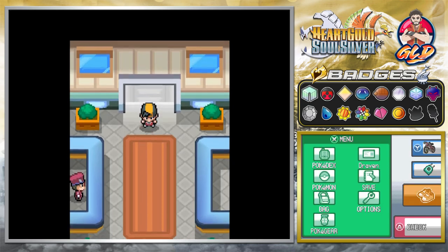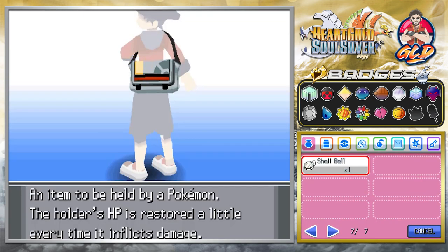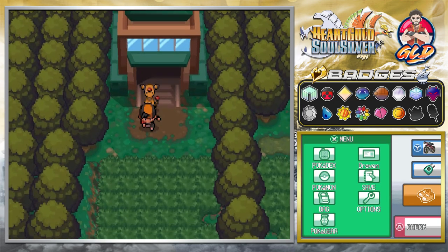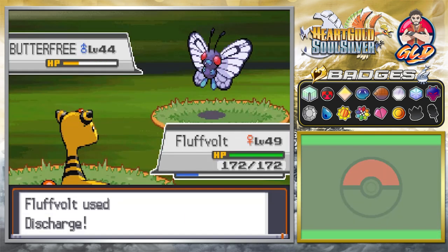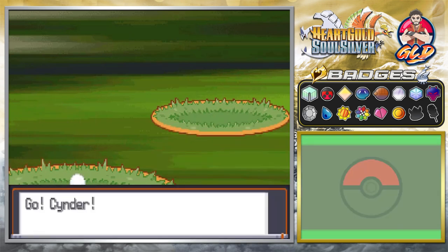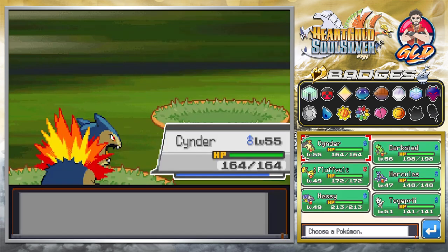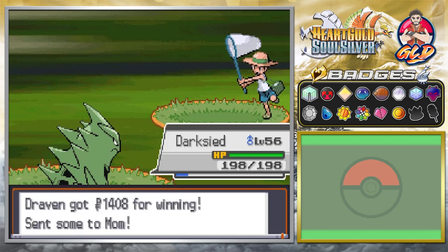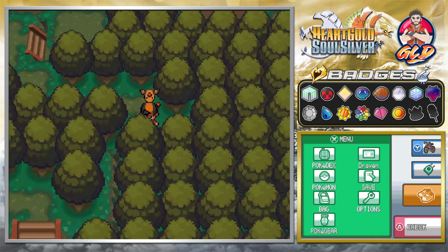Here we go into Viridian Forest. If you guys don't remember, in the old games — Gold, Silver, Crystal — Viridian Forest got taken away and turned into a maze, which was a big mistake in my opinion. They also took away the Safari Zone and a bunch of memorable stuff from the original series. Thankfully they brought it back here, and instead of the Safari Zone at Fuchsia you get the Pal Park, where you can send Pokemon from FireRed, LeafGreen, or Ruby, Sapphire, and Emerald.